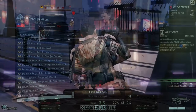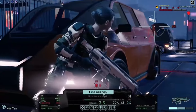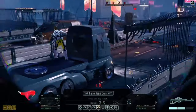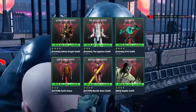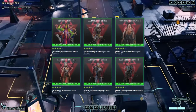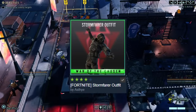Before I talk about this next one, let me just say: yes, I know we all hate Fortnite, but can we at least agree that the skin designers on Fortnite are very talented people? For number 2, I'm recommending pretty much any skin developed by Asthye — A-S-T-H-Y-E. If you've scrolled through the XCOM 2 workshop, you've likely seen his classic green border around an outfit or two. He's created a massive amount of skins ranging from Fortnite to Destiny to my favorite DC character, Red Hood. My personal top 3 of his are the Exile Titan Armor from Destiny, Red Hood, and the Stormfarer outfit from Fortnite. I know it's from Fortnite, but I think it's cool.